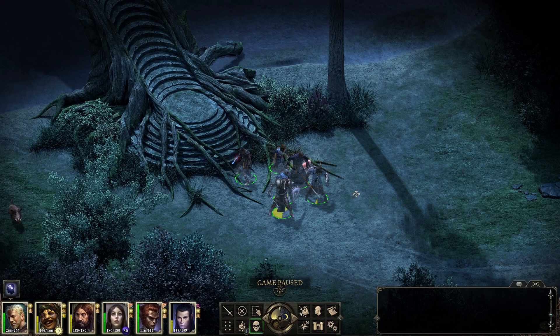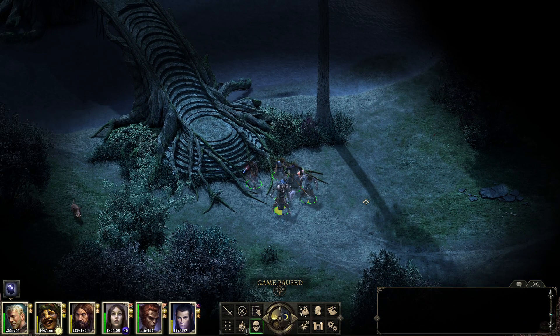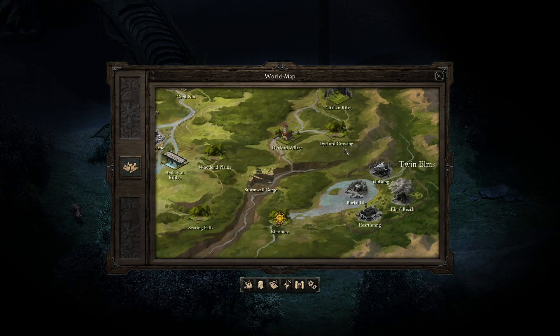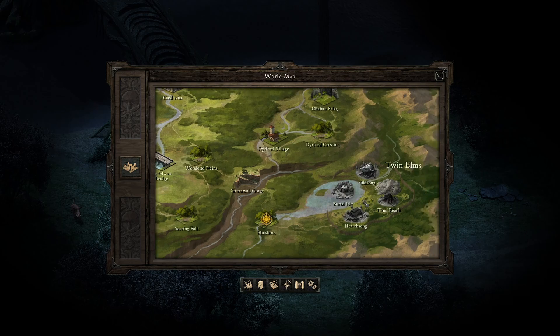Hello everyone, welcome back to the channel. My name is Cordamt and we are back for some more Pillars of Eternity with the triple crown difficulty settings. In the previous episode we were clearing out a bit of Elm Shore to make way into Twin Helms, which is the next city area quest hub where we're going to meet a lot of new NPCs and get some quests.